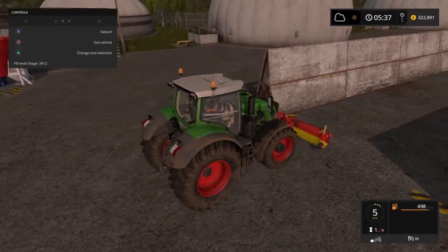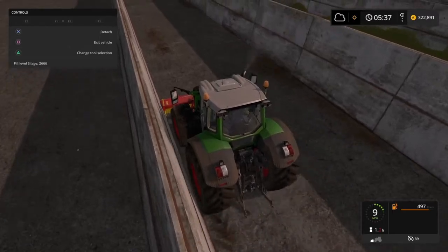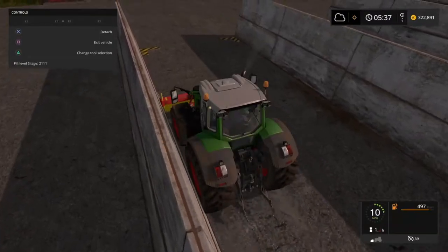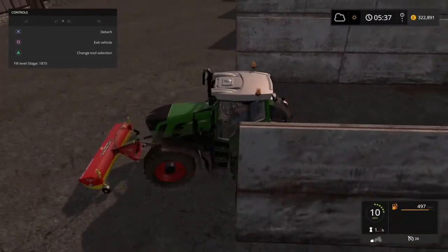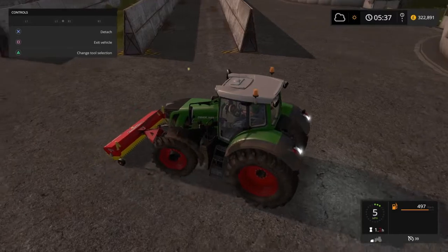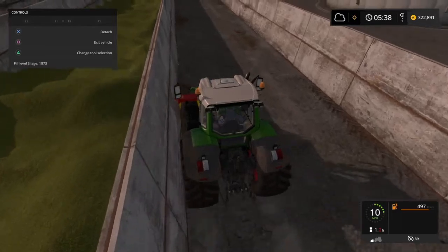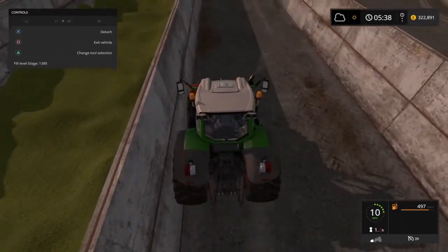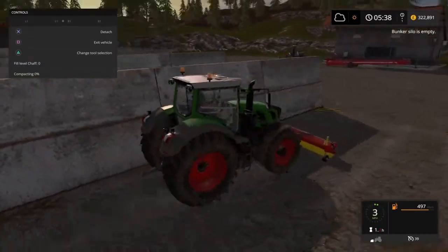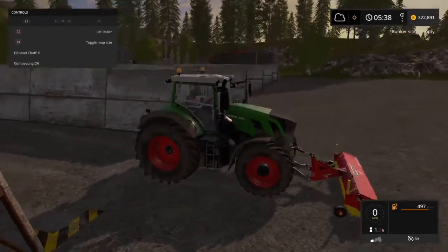Lower the roller. It is removing - oh my god, that's incredible! If you see the number is dropping. Now hopefully if I go up and down this enough it will delete anything that's there. Fingers crossed this will keep working, please keep working. It is dropping, I need to get it down to zero, come on. You know what, I'm going to have to buy one, it's not expensive to buy. The bunker silo is empty!